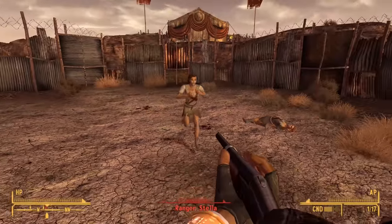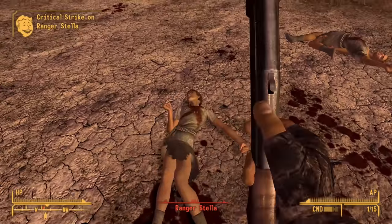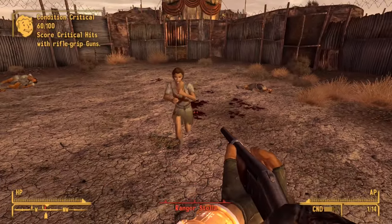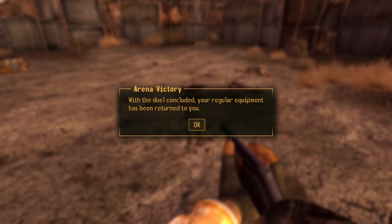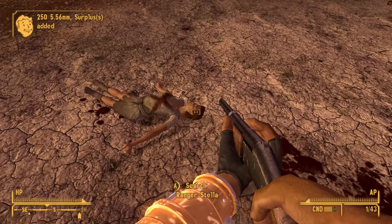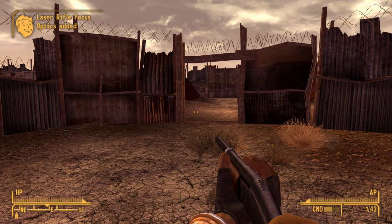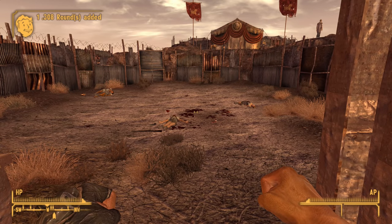Lucky I brought this shotgun with me. You just stay down. I said stay down. All right, you had your warning. And down Stella goes. With the duel concluded, your regular equipment has been returned. I will admit a melee gladiatorial fight is much, much easier when you bring a shotgun. Now they're angry at me for using guns. And that there is all of the human fighting you can do in the arena.